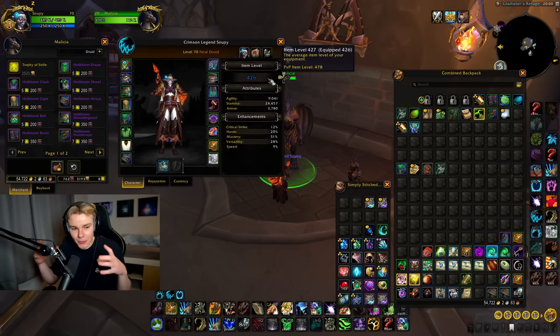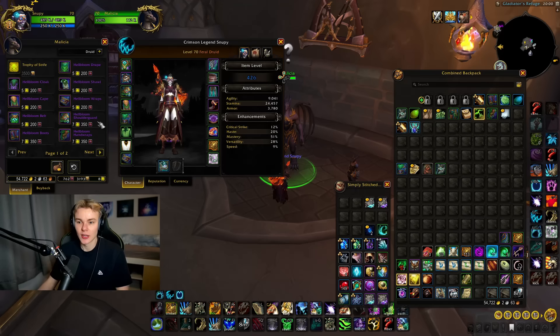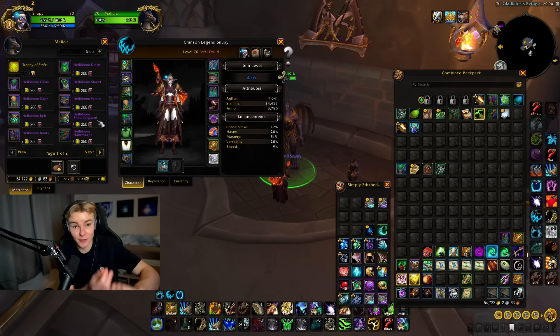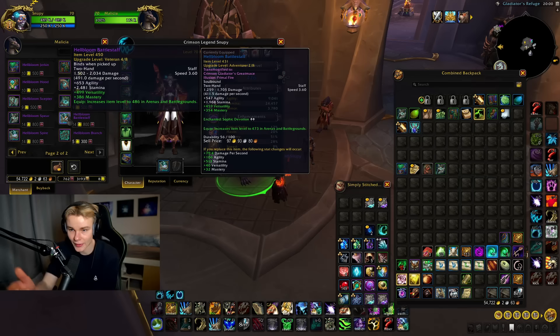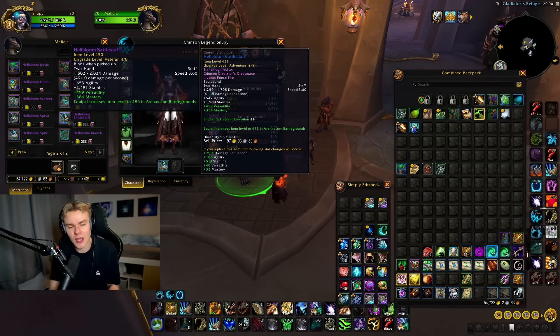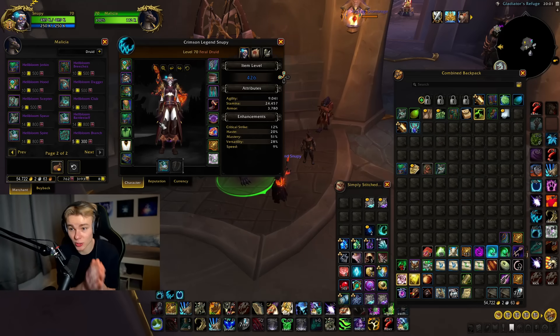This is where your gearing game plan really kicks in. If you buy something with Trophy of Strife this week, you won't be able to get the weapon this week or next week if you don't vault it. What I'm doing is not spending my Trophy of Strife this week. Worst case — and most likely — if I don't vault the weapon next week, I can just buy it with Trophy of Strife and a few Bloody Tokens. It also has Versatility/Mastery, which is a great stat for Feral Druid. Optimally you do vault it, but you can keep saving your Trophy of Strife and hope for the vault weapon. Some specs want the vault weapon or the crafted weapon a lot more than others, so keep that in mind and map out a plan.